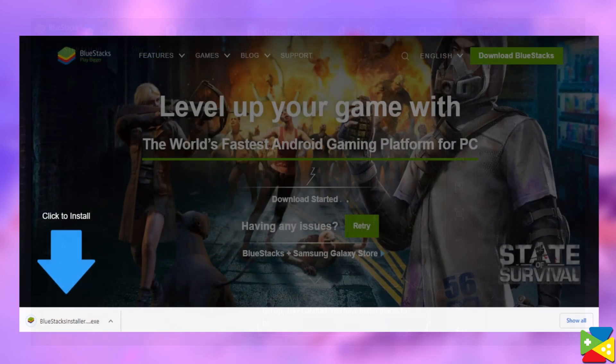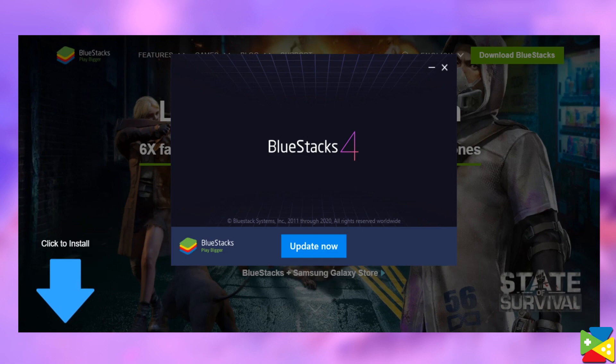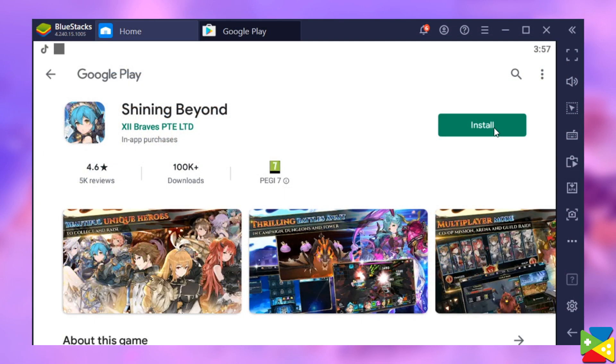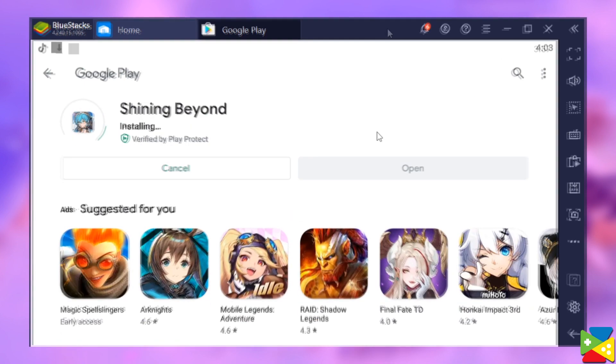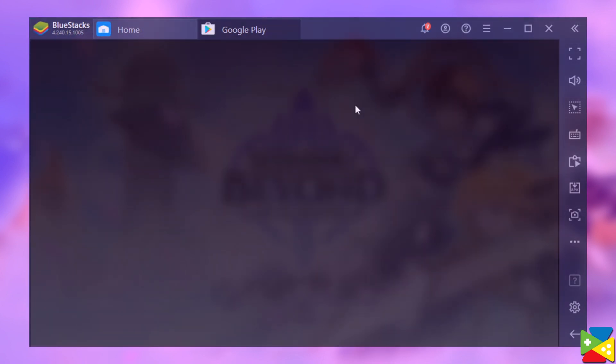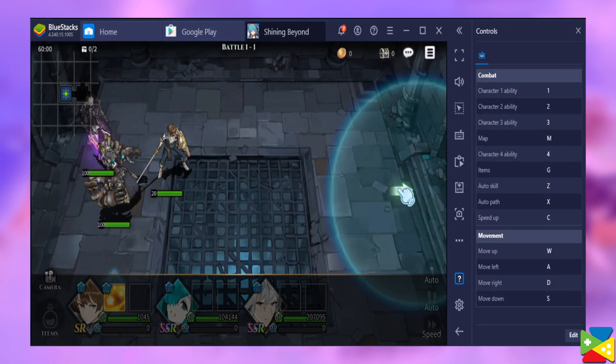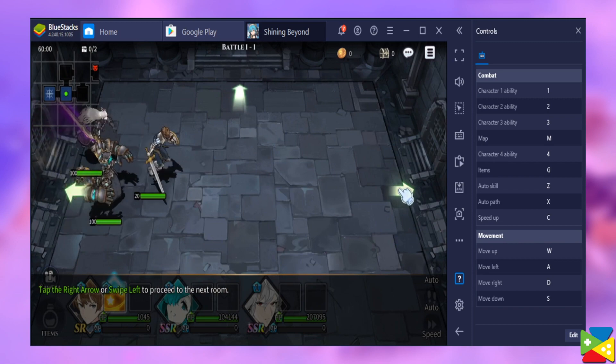Download and install BlueStacks on your PC. Then complete the Google sign-in process to access the Play Store. Then look for Shining Beyond using the search bar on the top right corner, and click to install Shining Beyond from the search results. From there, the Shining Beyond icon will appear on your home screen and you can click it to start playing. That was easy, right? BlueStacks handles most of the hard work so that you can start enjoying your favorite mobile games on your PC in a matter of minutes.